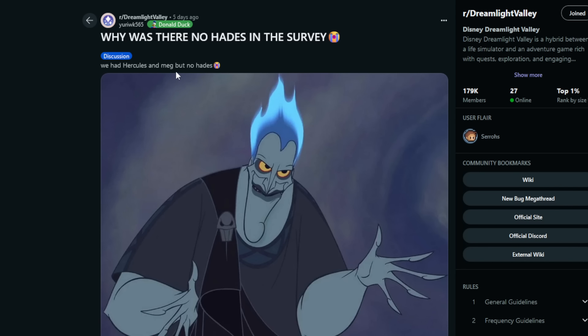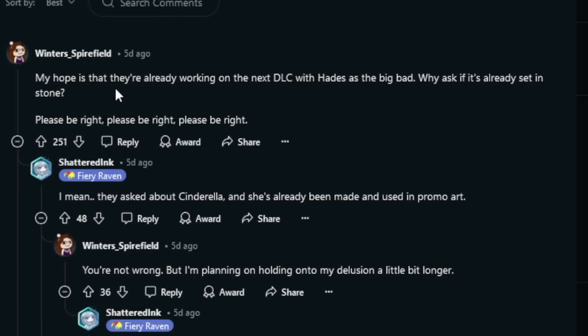Here's a spicy post: 'Why was there no Hades in the survey? We had Hercules and Meg but no Hades.' I gotta agree — they actually mentioned Hades in a previous survey and then not this one. I do think we need to add some more villains; having the same villains — Ursula and Mother Gothel mainly — gets kind of old and repetitive. We need some new spice added to the valley, and Hades just has that flair. I'm hoping after the Tiana update we end up getting a lot of Hercules-themed stuff — Megara, maybe Hades — in either future free content or a future DLC.